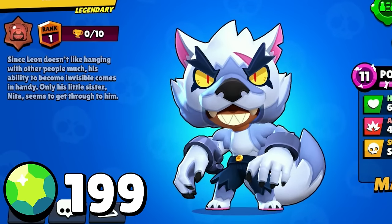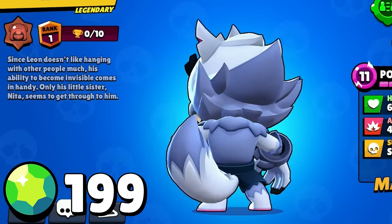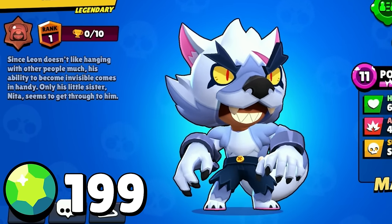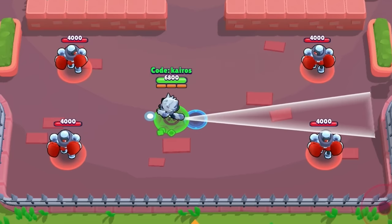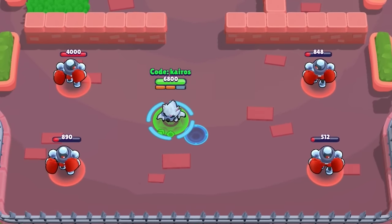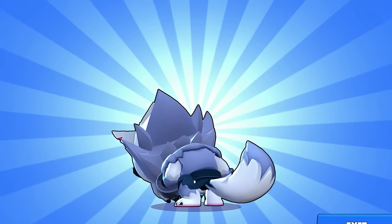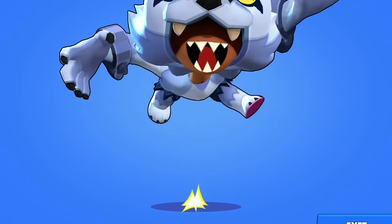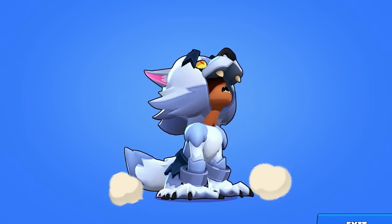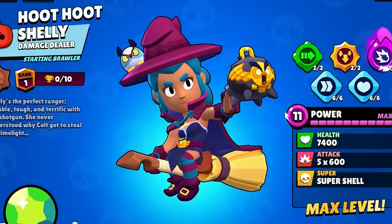Now for all the skins in this update with their animations and costs. First up are the Brawloween skins releasing late October. White Wolf Leon will cost 199 gems — it looks like Werewolf Leon but is available for everyone to purchase and is not limited. For his attacks he throws what looks like a dog collar with chains, and for his super he hides behind a tree and the moon when going invisible. His winning animation is a cool claw attack, and although similar to Werewolf Leon, all the animations are actually different — justifying the 199 gem cost.